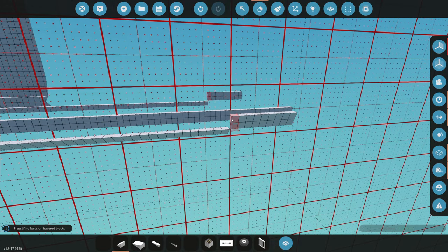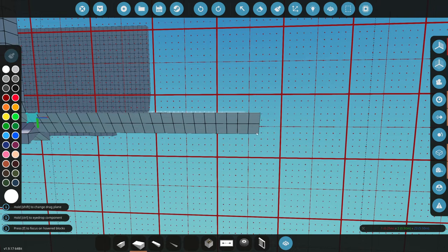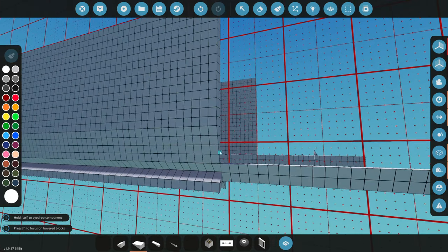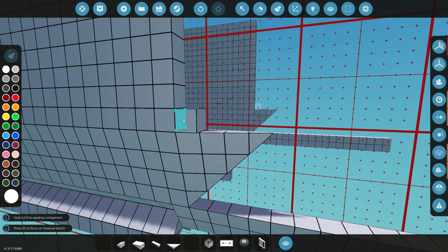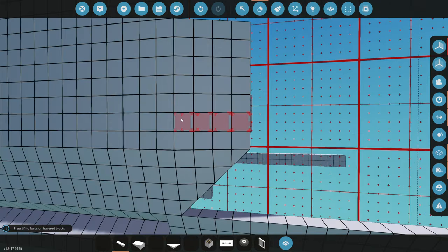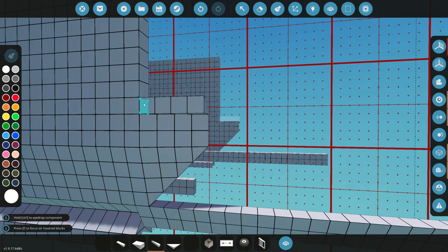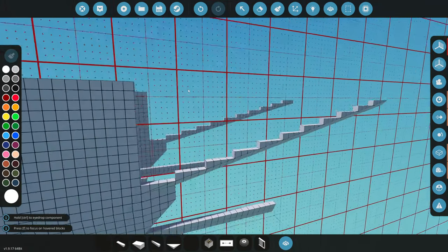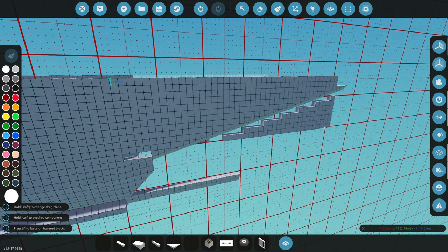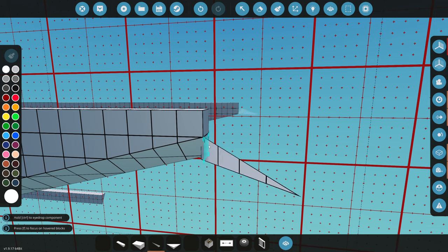We're gonna have it curve in majorly right here — drag this all the way down and then it will come back out. This is the part that stabilizes the ship majorly, so it's definitely necessary on boats like this. We'll do that and then have a part on the bottom — a one-by-four pyramid — and stick it out the other way. Something like this will actually do something with the water to make it way more stable. We're gonna start the tail right here, so we're completely cutting this section off and starting to build the tail.